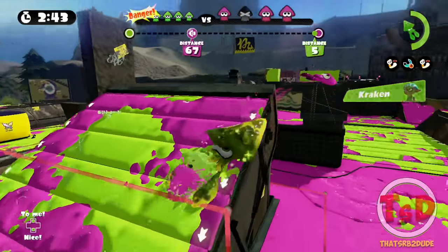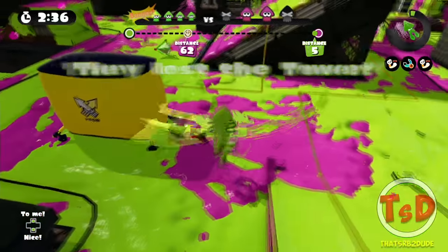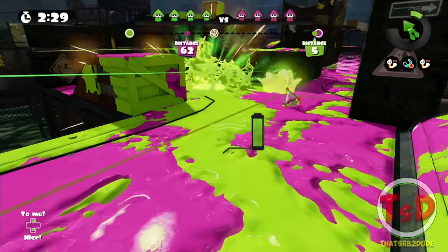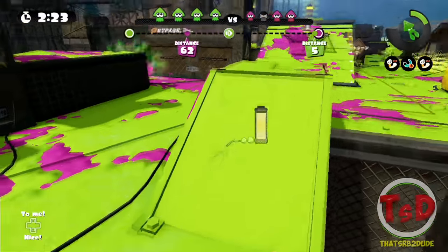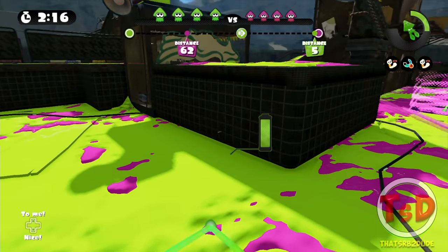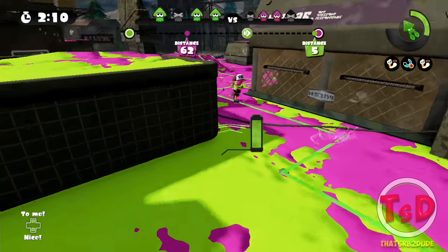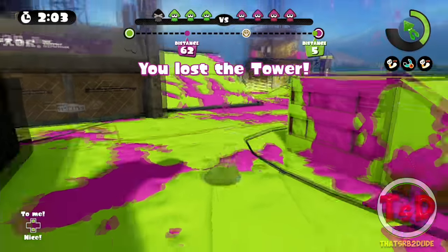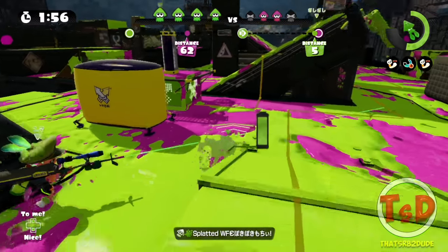I'm going to get the roller first — oh, at least force out this Kraken — oh, I got him instead, never mind. Don't need to challenge that — I'll wait for them to come to me. There's a shark right here. Is the Forge still here? There's a guy like right there — oh, that's a roller. I just missed that point sensor — the Forge is right next to me. I'm literally going to wait here and wait for him to pass.